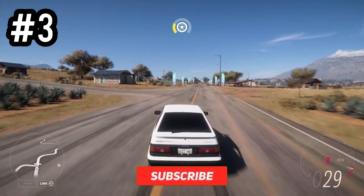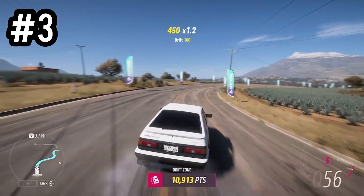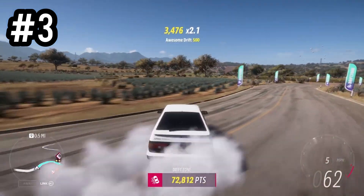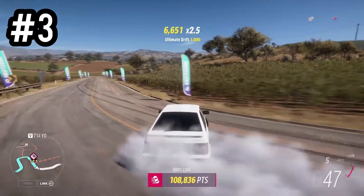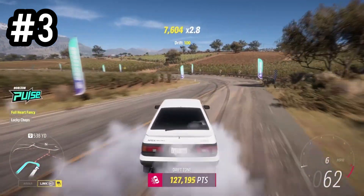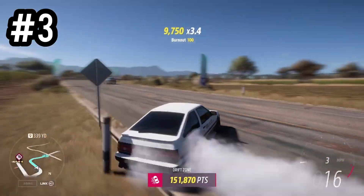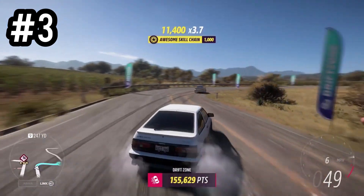Next up in place number three we have the AE86. For some people this might be a tough one to get, as it's classed as a rare car and you can only obtain it from wheel spins, making it quite expensive on the auction house. But if you can get hold of one it's a really decent drift car and probably a lot of people's favorites, being the JDM classic that basically started it all. You can also unlock it through accolades, and if you don't have the money the next season it should come out free through seasonal events.